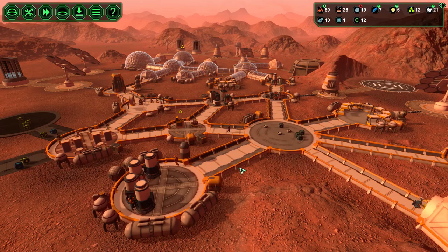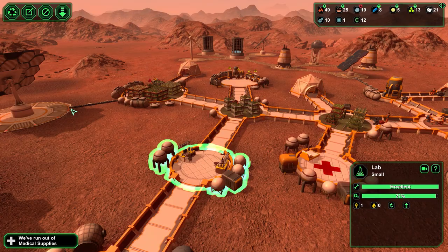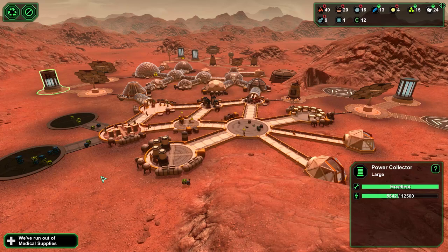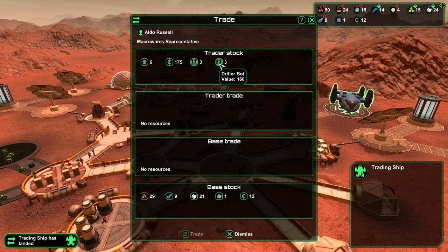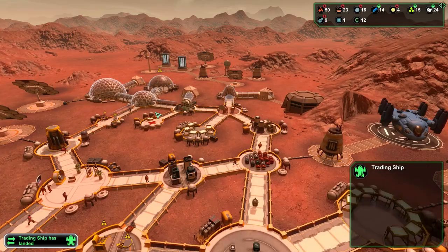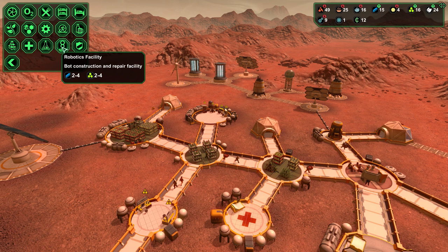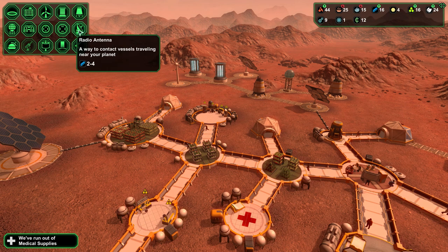How are my medical supplies? Are you building, are you working on it guys? Not really. What can you offer me? Carrier bot - not that much. How are my guards doing? Not bad. Now I can build more machines here as well. A telescope - detects incoming disasters allowing an anti-meteor laser to aim. Radio antenna - a way to contact vessels traveling near your planet. Okay that's something I would like to have.